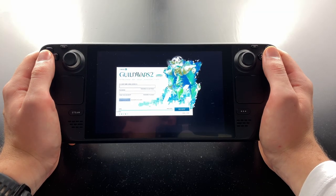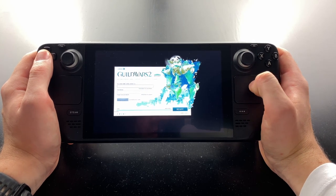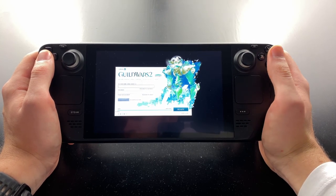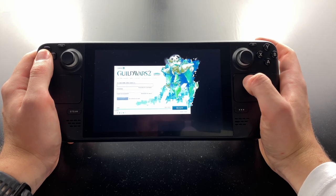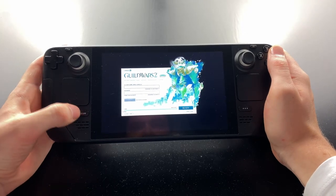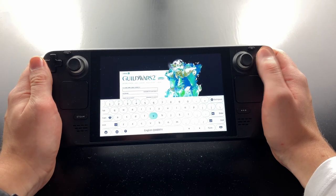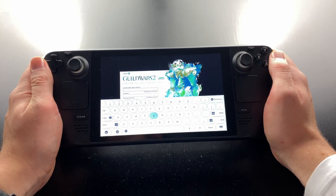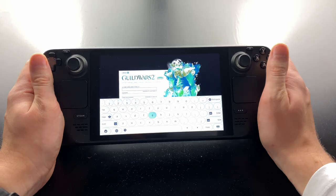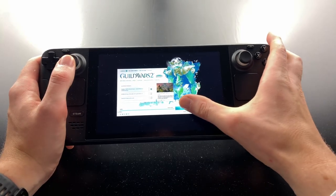Once you've started the game, you'll see the launcher. Use the right stick or trackpad to move the mouse and the right trigger to click. You can also use the touch screen. If you're logging in via Steam, you just have to click the Login button. If you're using an ArenaNet account, click into the text boxes and press Steam and X to open up the on-screen keyboard. Enter your credentials and log in, then click on Play.